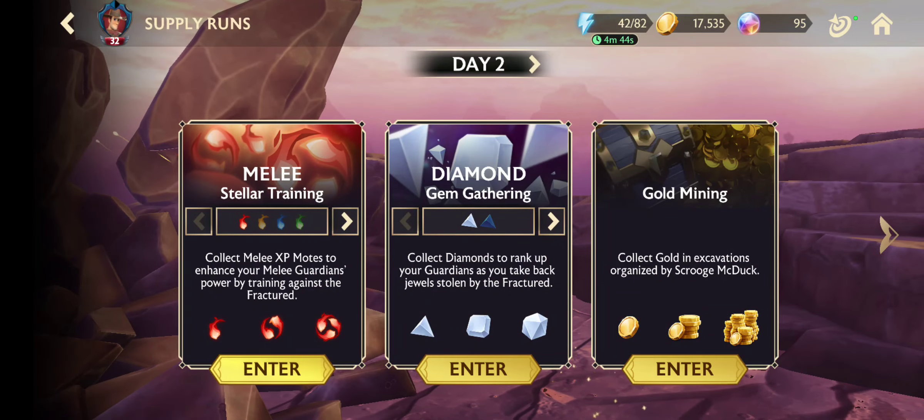Who to level up? For example, for Stitch — when we upgrade him, oh we need gold. We need gold. But if you have guardians with lower levels, you can upgrade them with the other stuff, because the upgrading stuff is different from the others.